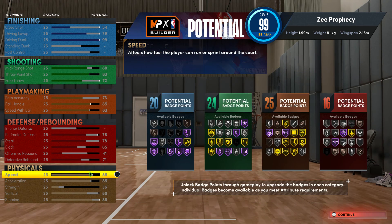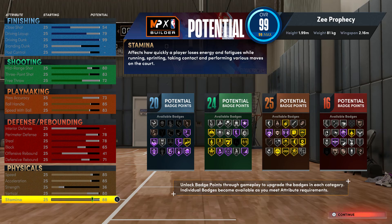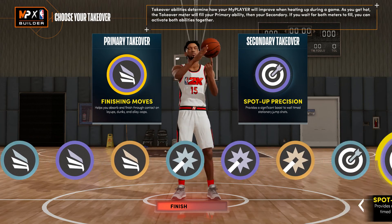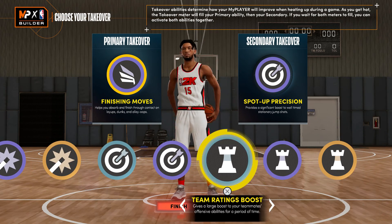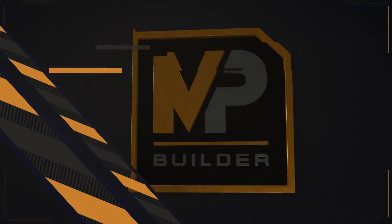For the physicals: 85 speed, 85 acceleration, 36 strength, vertical at 80, stamina at 88. For takeovers, you're able to get Slashing, Shot Creating, Sharp Shooting, and Playmaking on this build. I went ahead and gave you Finishing Moves and Spot-Up Precision. Let's see what kind of build we get.